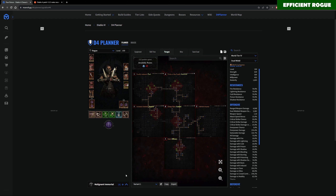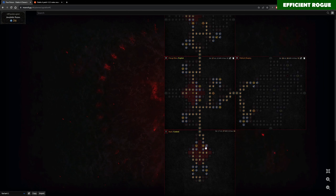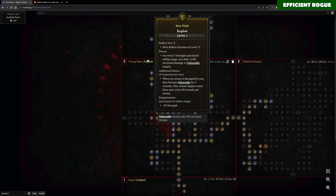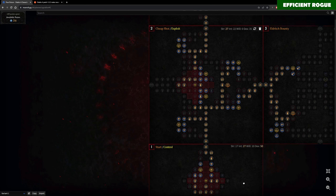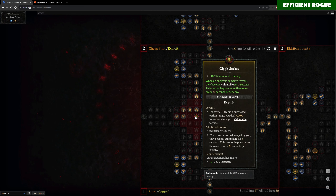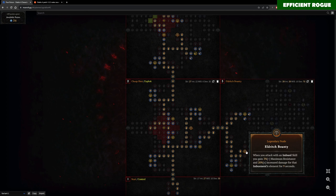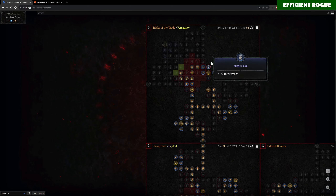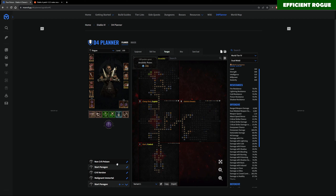That's basically the three different versions. Last thing: I have a starting paragon version for when you reach level 50 or 60. Since your glyphs are level 1, you need to make some adjustments — start with the Control glyph in the starting board, then put the Exploit glyph in the Cheap Shot board where it can be activated at level 1. The rest stays kind of the same including the Versatility glyph. Use this as your starting point, and once you're close to level 100, switch to one of the three main versions.